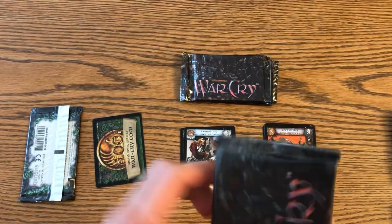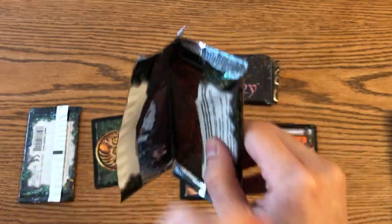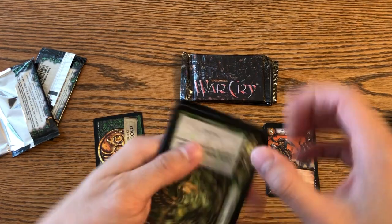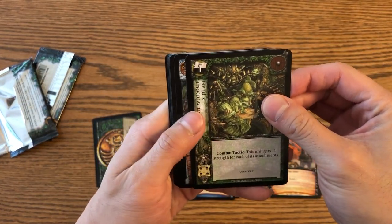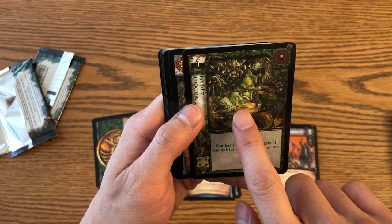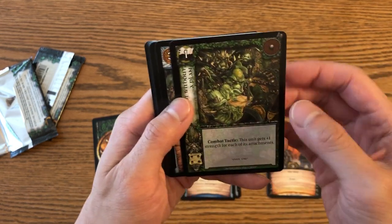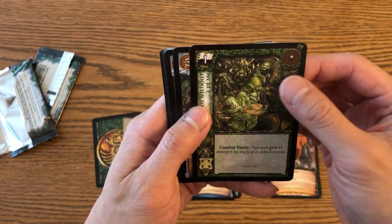Let's open our next pack. We've got some more action cards. The green border of the action card means it's neutral — I believe there are both action cards and unit cards that have the green border and are neutral. Unless they otherwise say, action cards like these can be played by either side — either the Alliance or the Horde.